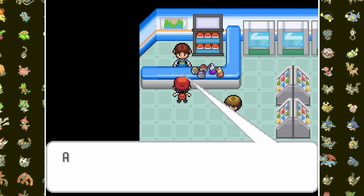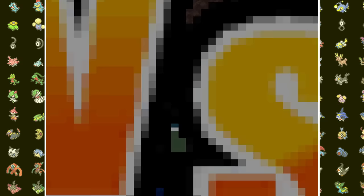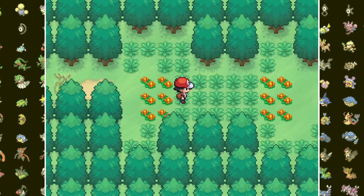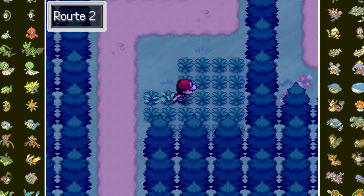A quick trip to Viridian City to deliver Oak his parcel and now we can finally kick our journey off. On Route 22 we battle Private again, but now his starter has been replaced by Shinx and he has an Eevee. Charmander takes them both down, opening up a hidden area on Route 1 called the Secret Garden. In Modern Mode they added Pichu — I grab a few, plus a Ryaloo Eevee fusion which I unfuse, and a Zorua. On Route 2, I encounter a Ralts who joins the team.